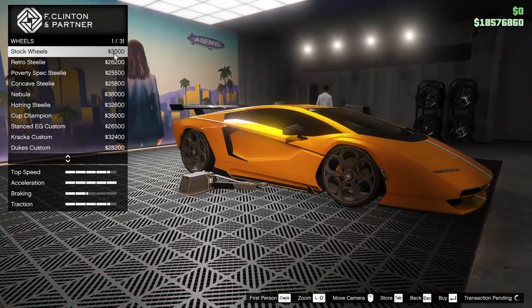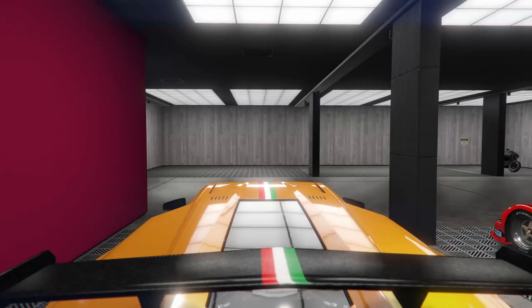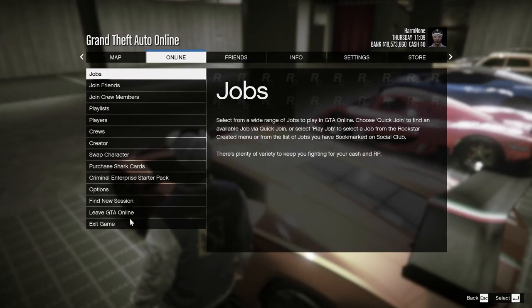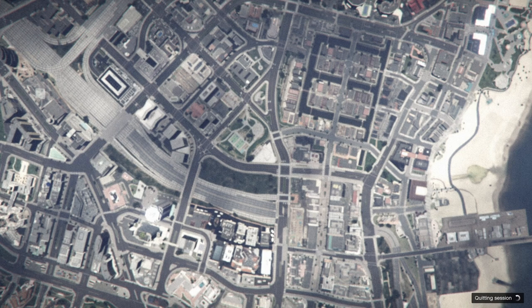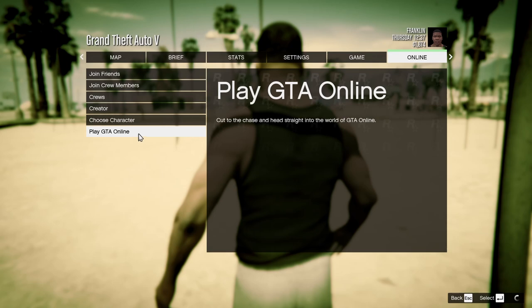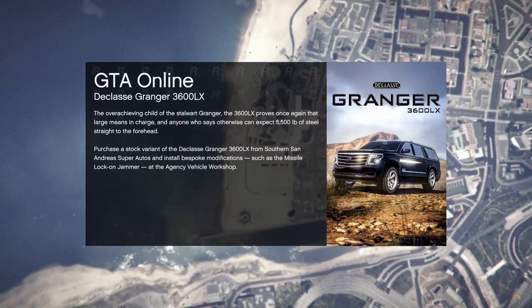So now that we've done that, we're going to go ahead and equip the stock wheels again. Then we are simply going to exit out of the custom shop. We're going to get out of the car and then you're going to leave GTA Online — just go straight down here, leave GTA Online, go back into single player. As you guys can see, we're loading into single player. I'm spawning in as Franklin, now we're simply going to go back to online and play GTA Online.